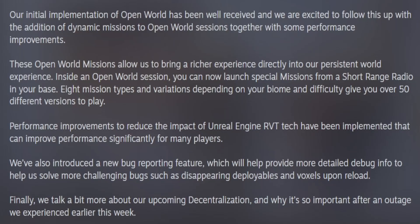Inside an open world session, you can now launch special missions from a short-range radio in your base. Eight mission types and variations, depending on your biome and difficulty, give you over 50 different versions to play. Performance improvements to reduce the impact of Unreal Engine RVT tech have been implemented that can significantly increase performance for many players. They also introduced a new bug reporting feature which helps provide more detailed bug information to help solve challenging bugs such as disappearing deployables and voxels upon reload. Finally, they talk about upcoming decentralization following an outage earlier this week.